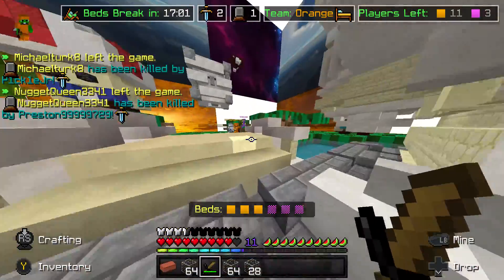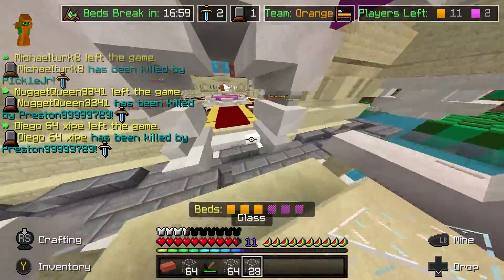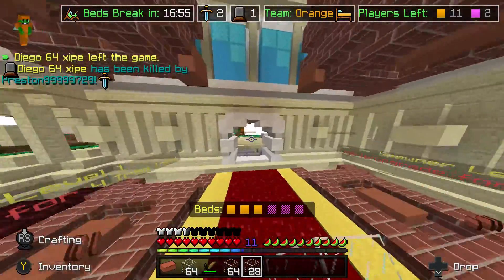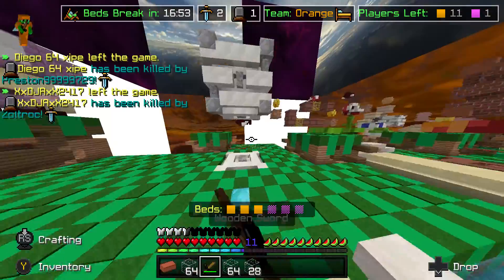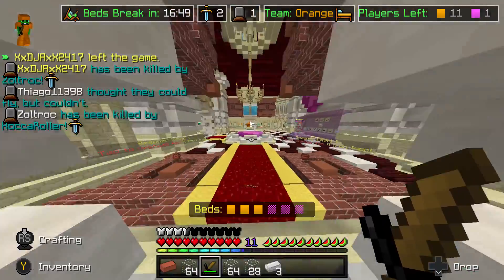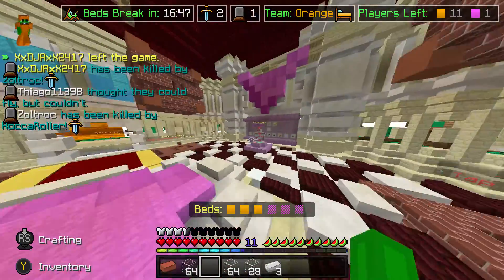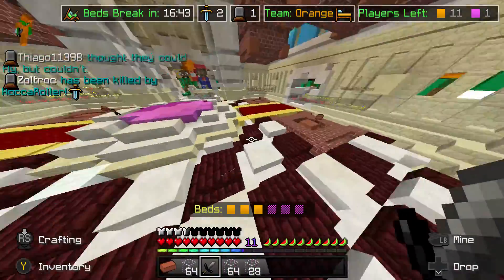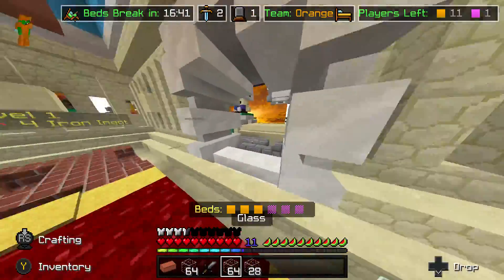That purple guy's really dead. I called it — he was super dead. Let's get some chain armor and a stone sword. I remember the stone sword in this texture pack. It's probably the best looking sword in this texture pack.